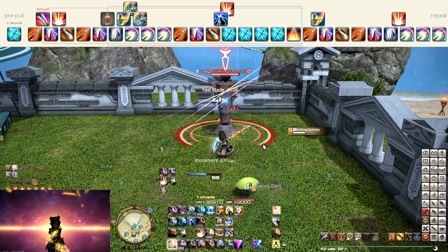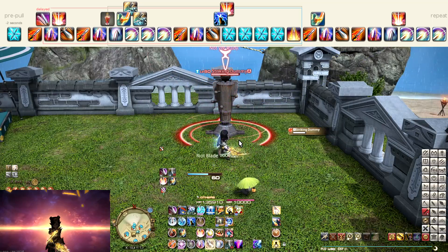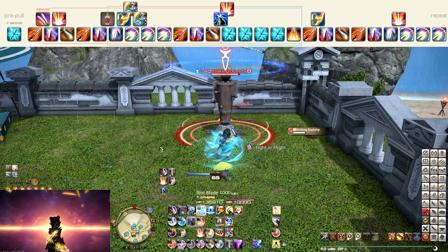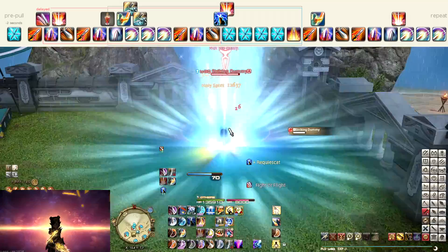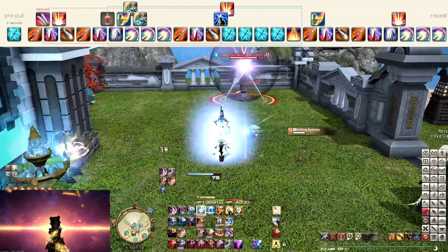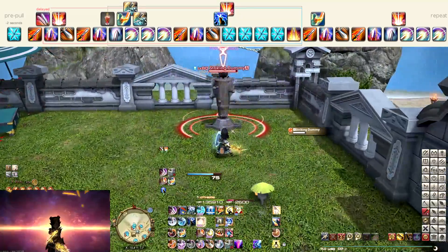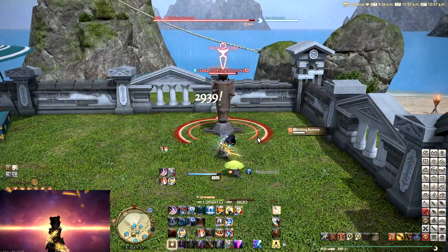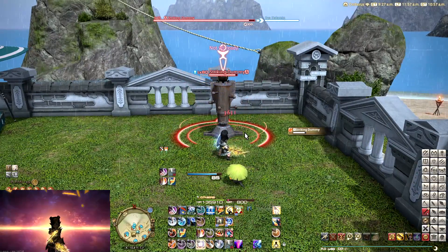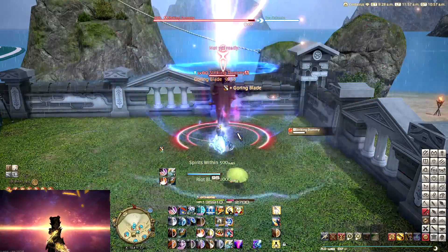As I said, I'm going to be showing the normal rotation, so we are doing the 62-second one. We finish our Fight or Flight, then go into Requiescat, through which we spam our Holy Spirits — and as you can see, I can just move around as much as I want. We finish Requiescat by using Confiteor, or 'Confetti' as a lot of people like to call it.